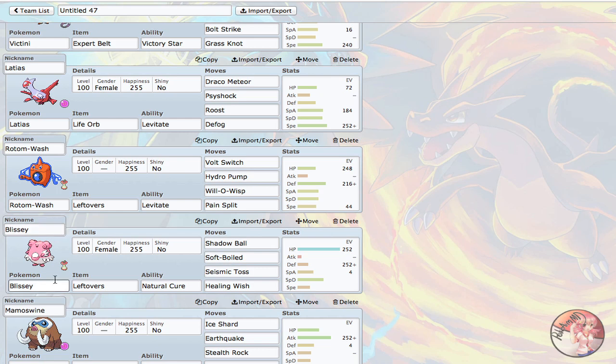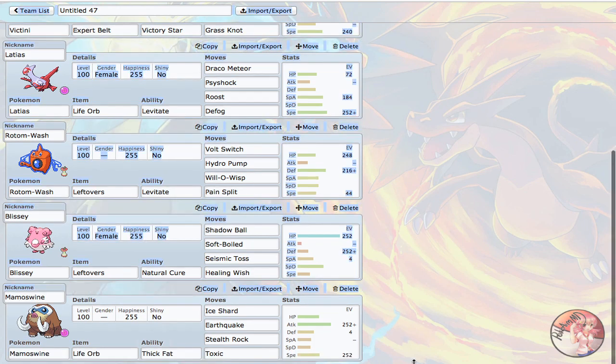Blissey is there to switch into Gengar, which is why I'm running Shadow Ball — allowing me to do decent damage and ensuring Gengar can't use me as setup fodder. Softboiled for recovery, Seismic Toss as my main attack for consistent damage, and last but not least Healing Wish — a bit of a gimmick, but I wanted that support for Lopunny and Victini so I can play them aggressively, let them get weakened, and then Healing Wish them back up once Greninja and Sceptile are gone.